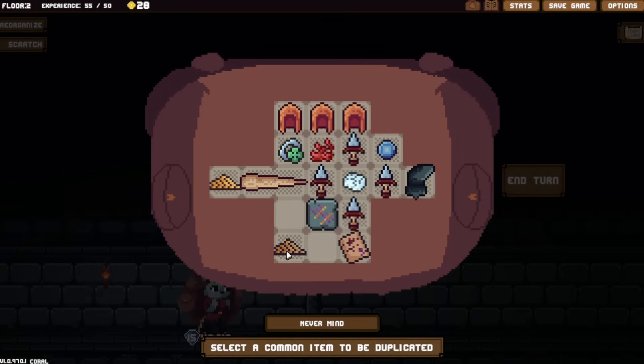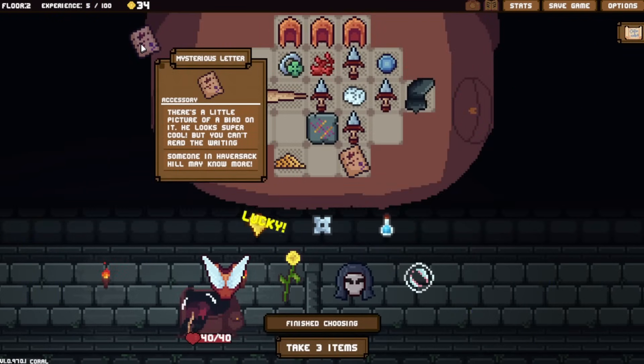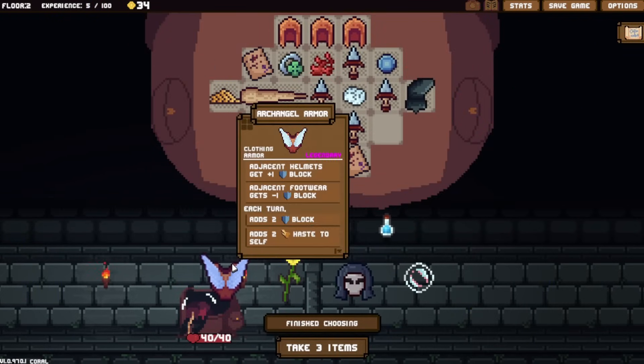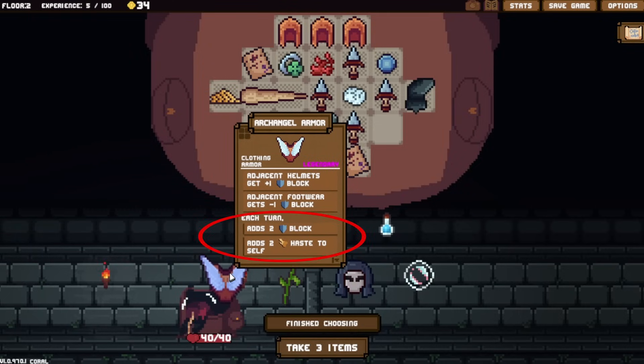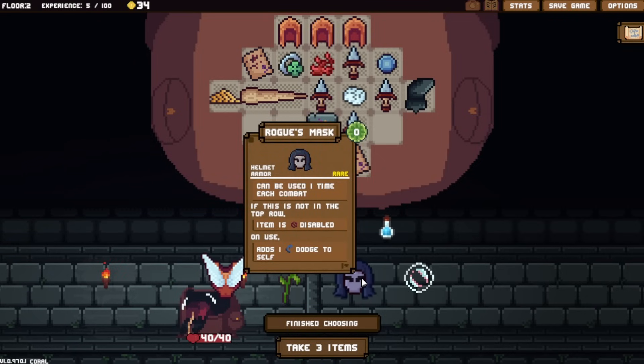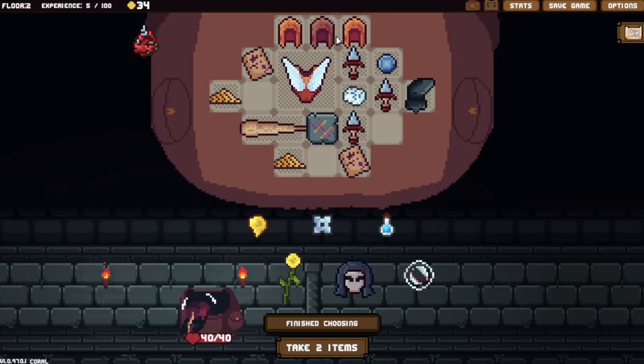This is the first of two shiv runs we're doing - we get a second shiver run next. Should I try to duplicate this Haverstack Hill item? I'm not sure. For the memes I try, but I'm not allowed to. I can duplicate this other thing though - weird. Let's continue opening up the path for more shivs. We found a legendary: adjacent helmets get plus one block, each turn you get block and haste, and it has one dodge - you straight up take zero damage one hit.